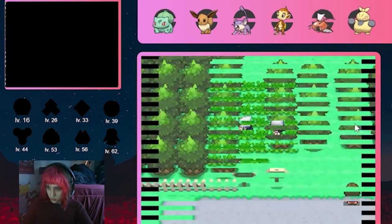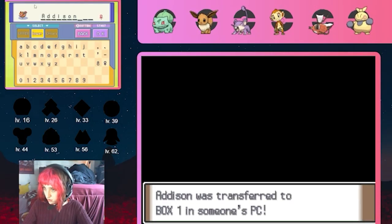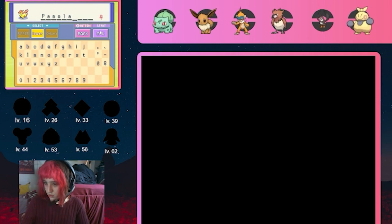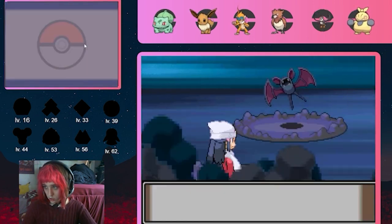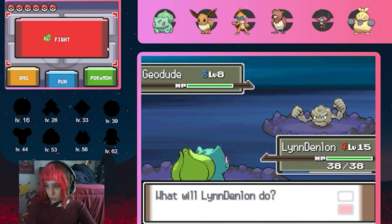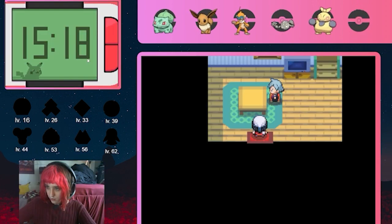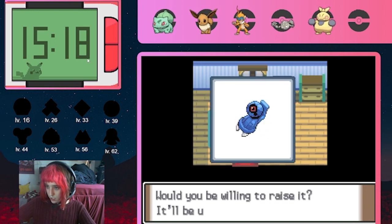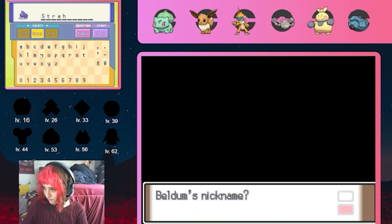On Route 203 I catch a Spearow and name her Addison. Then on Route 207 I catch a Ponyta who I name Pamela. In Oreburgh Mines I get a Zubat who I name Bobby Dakin, and at the Oreburgh Gate I get a Geodude who I name Seth Baxter. Finally in Oreburgh City, I can go talk to Steven, who gives me a Beldum that I name Straw.